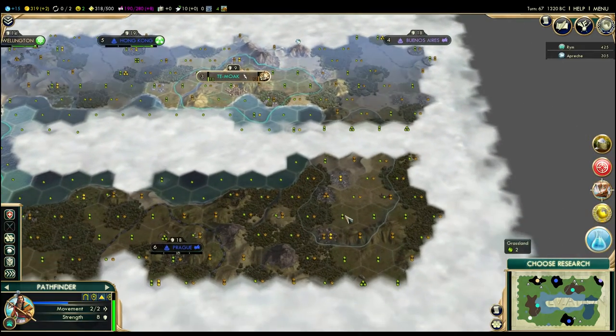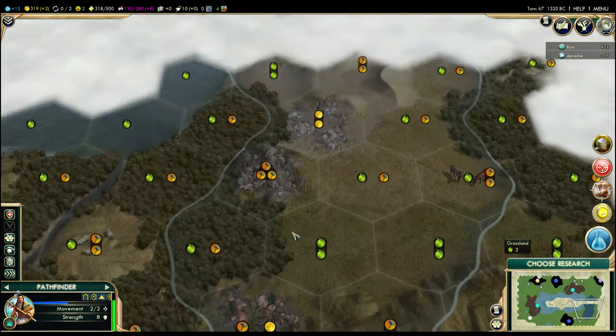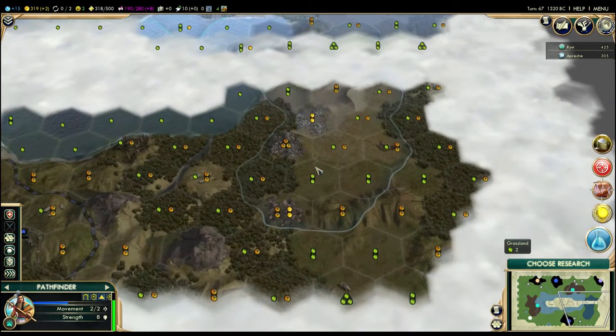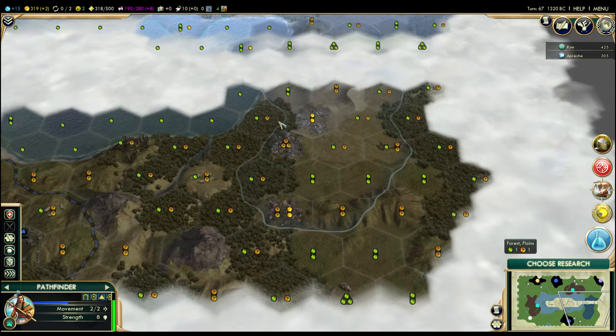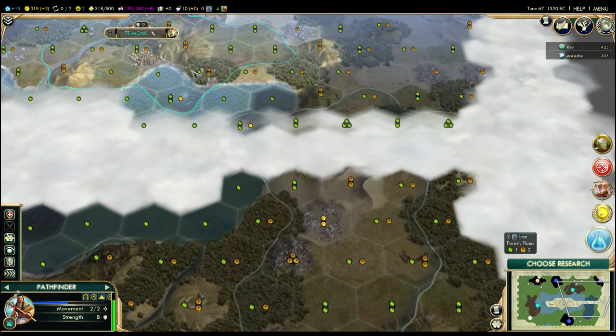He might have founded a second city right here, because look at that pattern — there's no way he would have all this extra land, because I know his capital is like right up here. He must have founded a city right here to get this iron and this copper, which is interesting that he's going to stay away from the water. Because if I actually declare war, I'm only going to attack his capital — I don't really care about the rest of it.